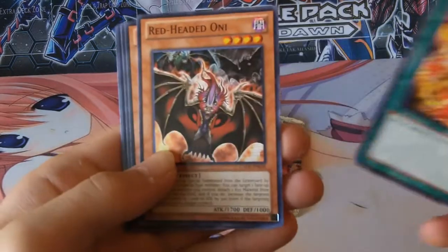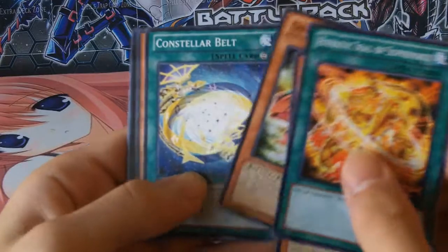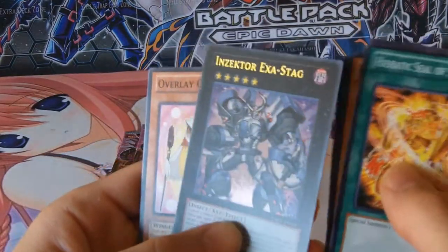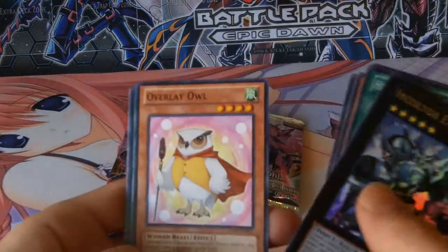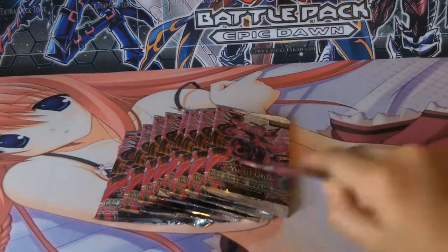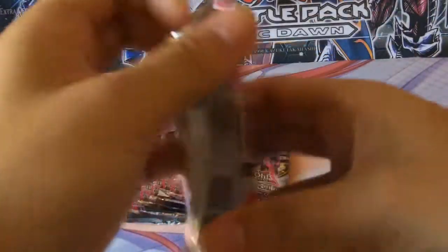Heretic Seal of Supremacy. Constellar Bell. Hammer Shark. And Insector Exa Stack — ultra rare. Good pull so far. Three out of three foils — that's nice!